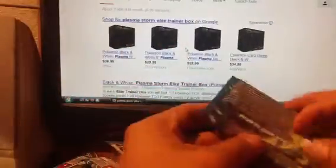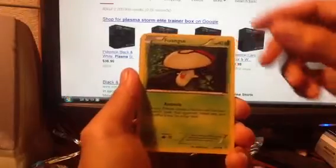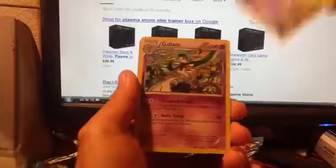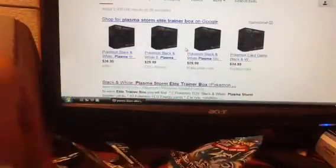I guess we can't have them all. Hoping that this one has a good one — Purrloin pack, let's check it out. Come on, Shiny. Alright, so we got: Trubbish, Togepi, Snubbull, Scraggy, Foongus, a reverse Ether, and a Glaceon. Pretty cool. Next one is a Rotom, Golbat, and Camerupt. Nice.